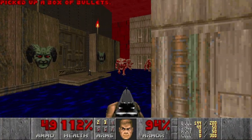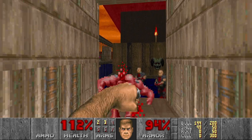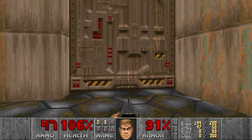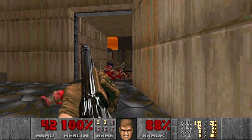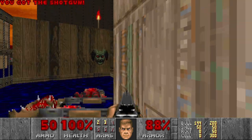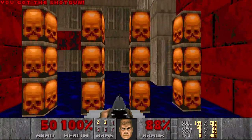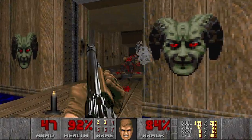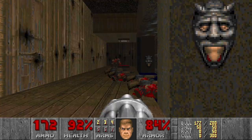Now this room. There will be some pinkies and, of course, a lot of shotgunners. Let's kill them before they come. And a bunch of imps as well — not a big deal. Let's kill the remaining imps, then kill these guys and grab the chaingun, and also kill all the shotgunners.